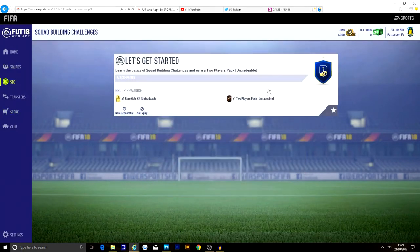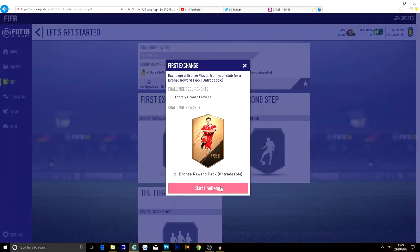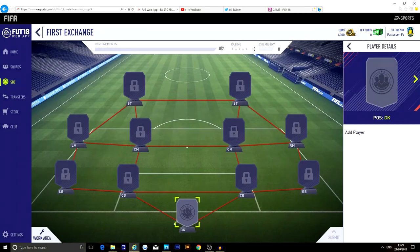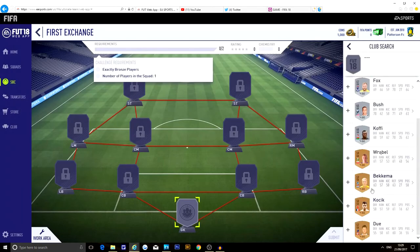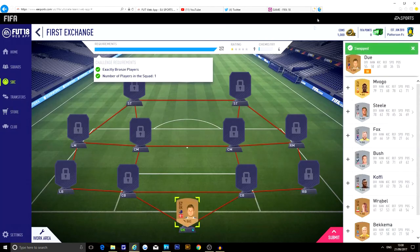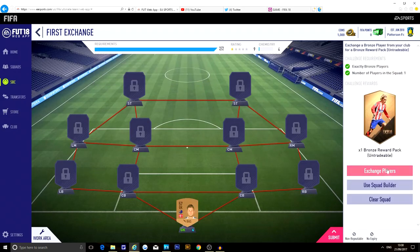Two player pack untradeable — let's see. First exchange. Exchange your bronze player from your club for a bronze reward. Let's see if we've got a bronze player — I don't really like this kind of mechanic. Let's search him. I don't know who he is but let's just see — swap player and see what I've got to do.